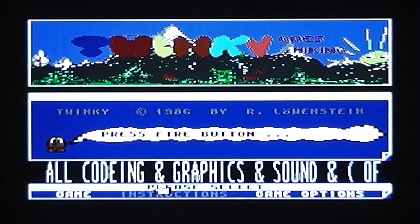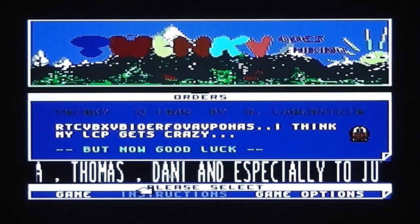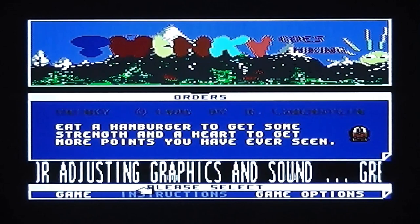Let's look at the instructions, which are mostly just a repeat of what was in the inlay. It says avoid all opponents by jumping or bending, or whatever that means. It also says eat a hamburger to get some strength and a heart to get more points — which doesn't make a lot of sense.